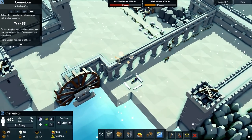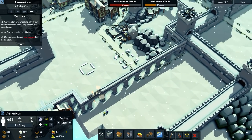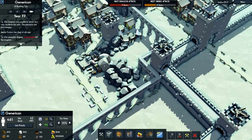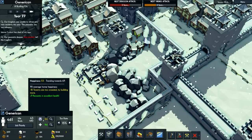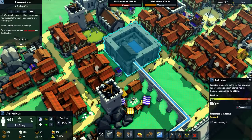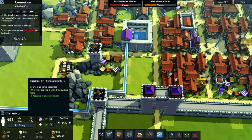One peasant has left the kingdom in despair — to be fair, happiness is at 51. I've reduced the tax rate down, which will trend towards 67. And once that bath house is built and we turn it on, trending towards 74. We need some more buildings, but that shouldn't be a problem.